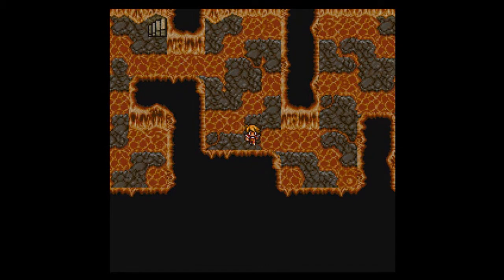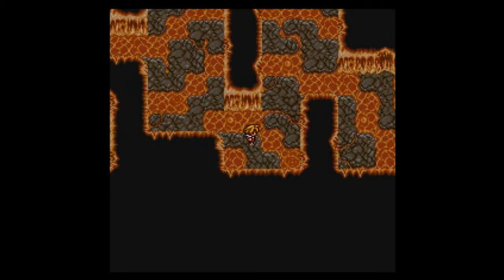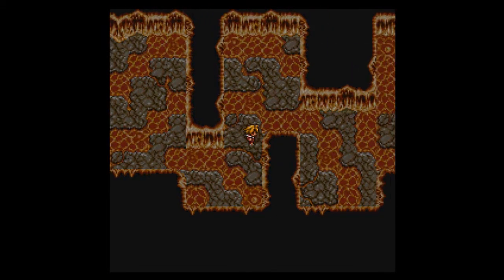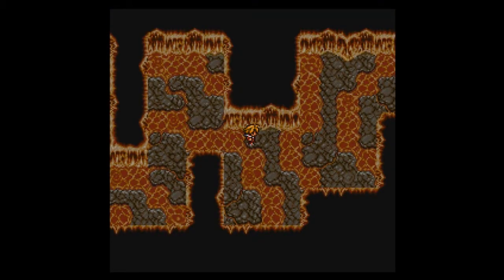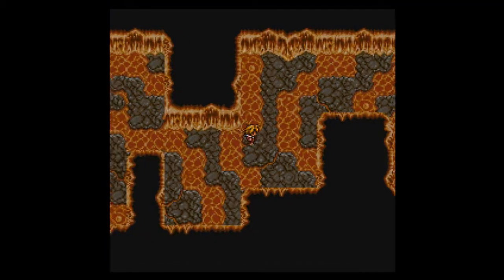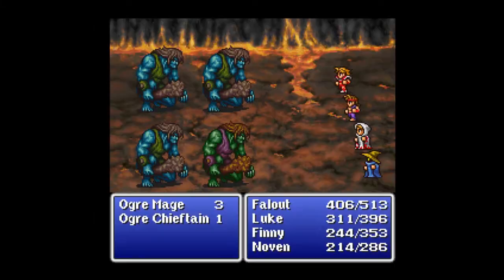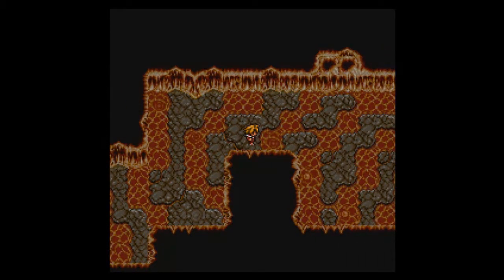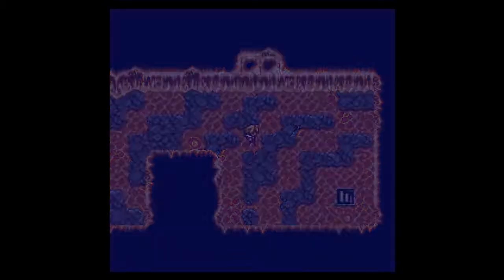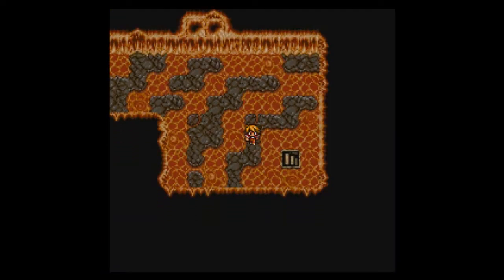We want to go right as much as we can. We try to save as much HP as we can, because every step on the lava hurts, as you might expect. We don't have new enemies here. The general idea on this floor is to go as far right as we can — and there are the stairs.